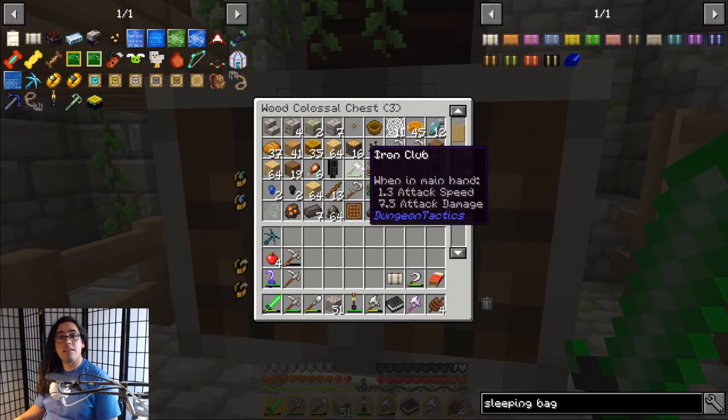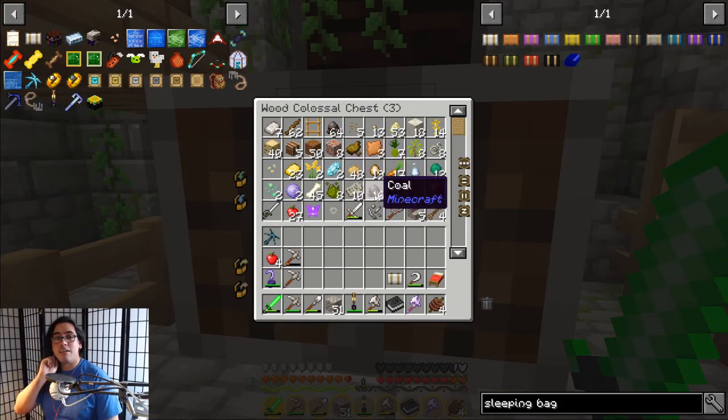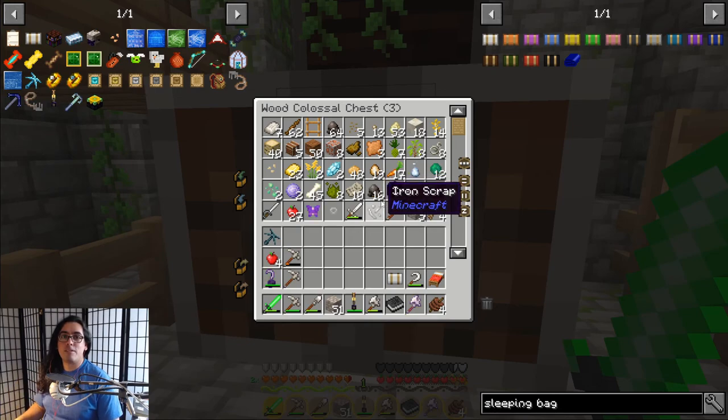Then you can go back into your chest and look at that — you can scroll up and down without withdrawing a bunch of stuff that you don't want to withdraw. That's it guys, real quick video just teaching you how to fix that problem. Thanks for watching, see you next time!